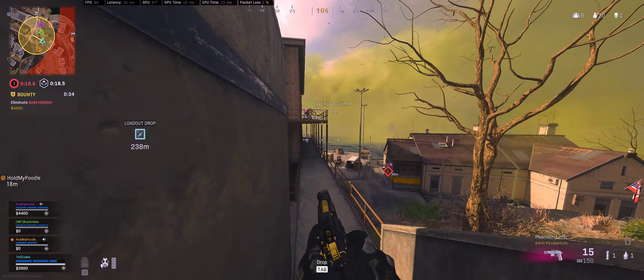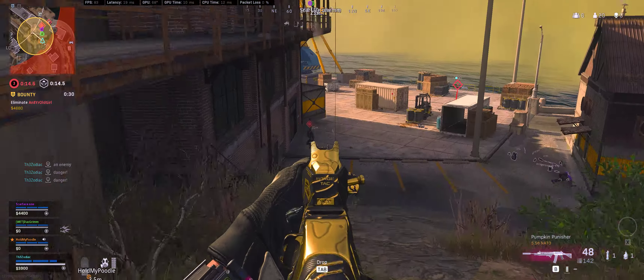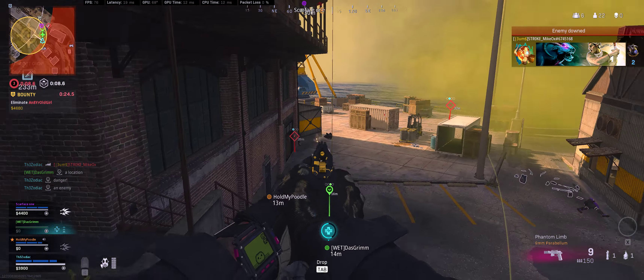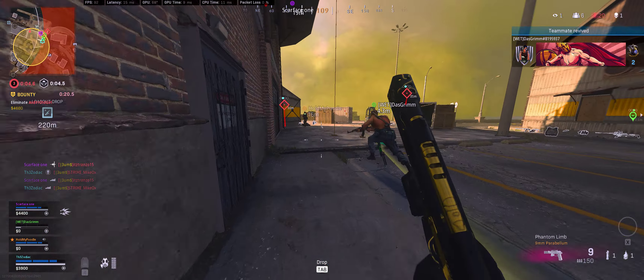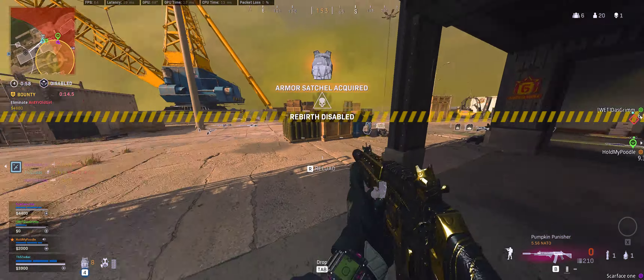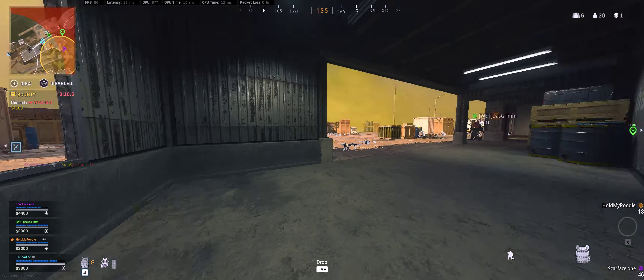They're right here, right around the corner. Don't waste it, don't waste it. Alright, I'm gonna bleed it so I can— A ton of money right there. A ton of money at the loadout — at the buy station, I mean.